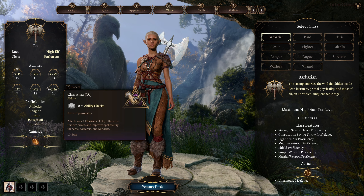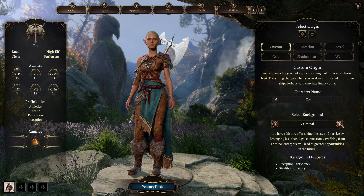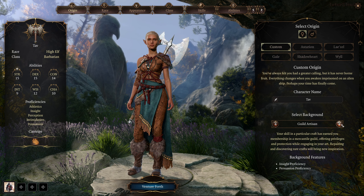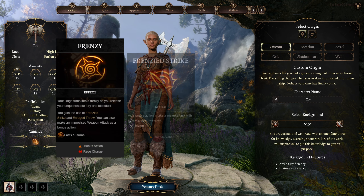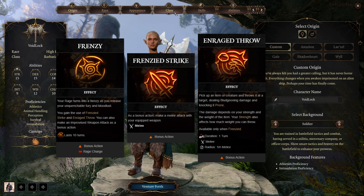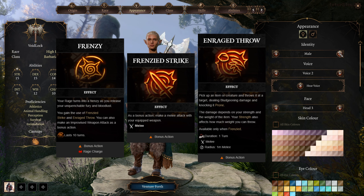At level 3, Barbarians can choose one of three subclasses: Berserker, Wild Heart, and the soon-to-come Wild Magic subclass. Berserker Barbarians are more specialized in using their anger to gain more abilities while raging during combat. You follow a path of untrammeled fury, slick with blood, as you thrill in the chaos of battle, heedless of your own well-being. Berserkers will gain access to Frenzy, Frenzied Strike, as well as Enraged Throw. Frenzy is a bonus action — your rage turns into a frenzy as you release your unquenchable fury and bloodlust. You gain the use of Frenzied Strike and Enraged Throw, and you can also use an improvised melee weapon as a bonus action. Frenzy ends early if you haven't attacked a creature or taken damage since your last turn.